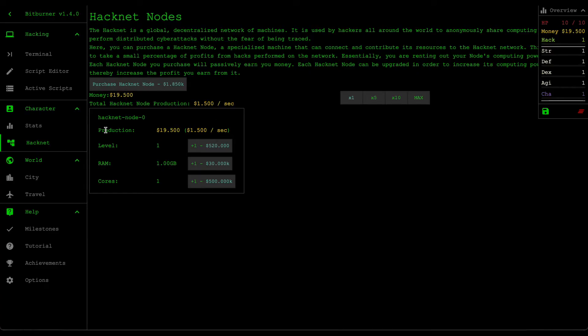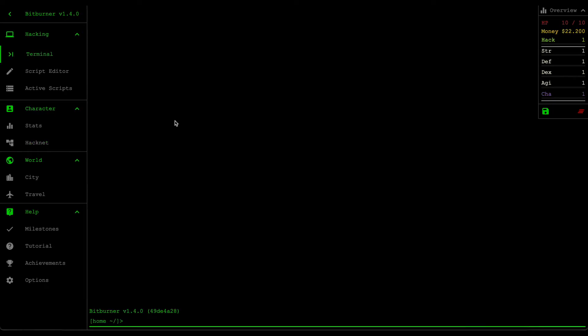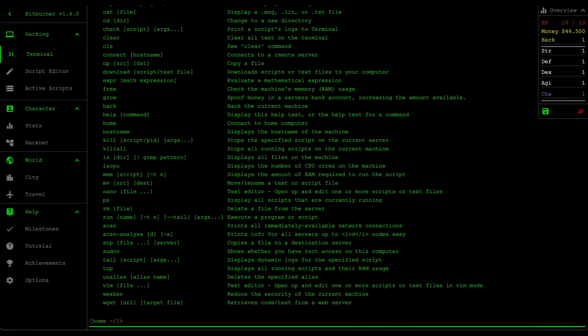Let's go back to the terminal. Your terminal window is essentially your gateway to your computer as well as the entire network. You can create scripts and call commands — if you type in 'help' it's going to show you a whole heap of commands.